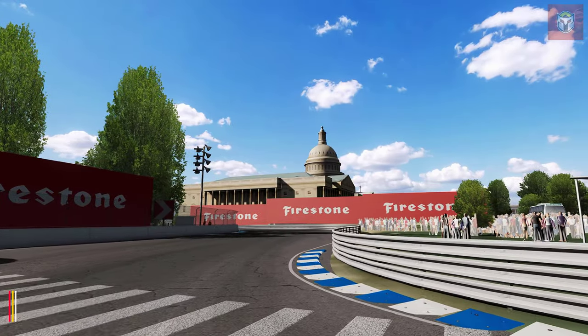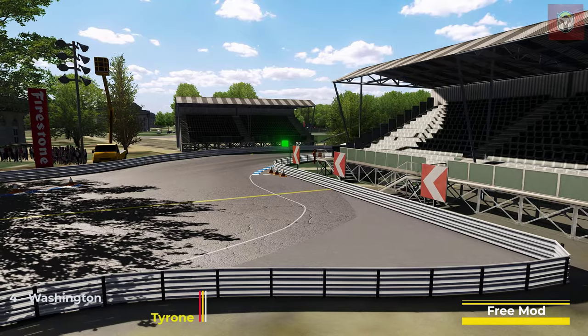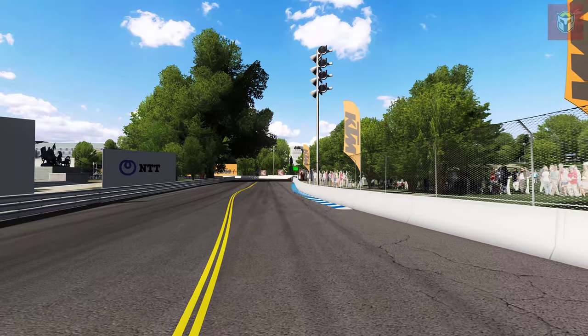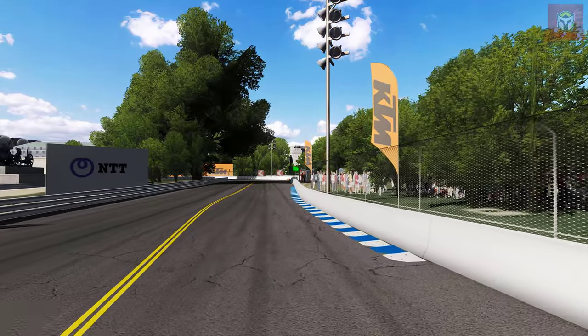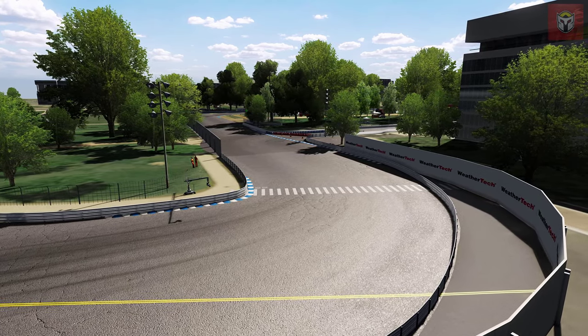Number 4 on the list is Washington DC, this is by Tyrone. It's 1.9 miles long and 35 pits. This is actually a test track — I was digging around on Race Department and I found it. Tyrone classes it as a test so it's a little bit unfinished, but it's still a really cool track to race on.